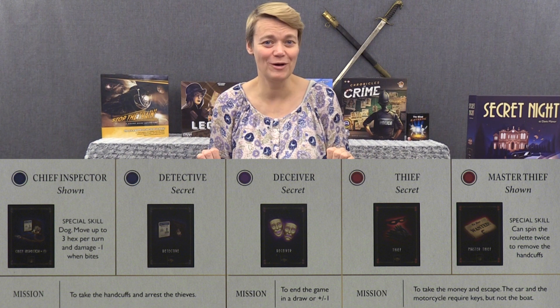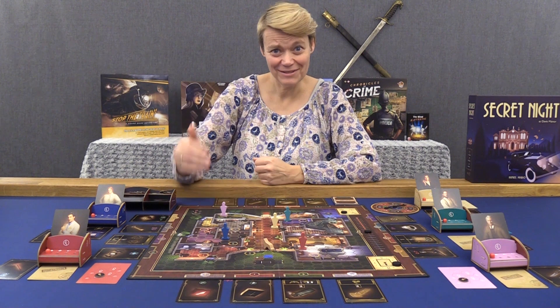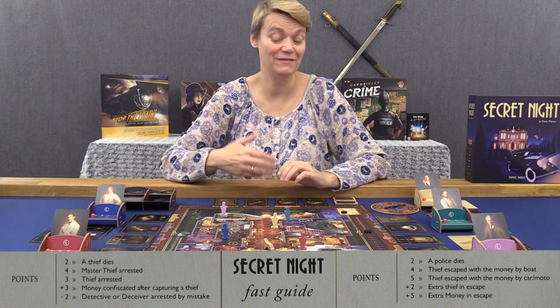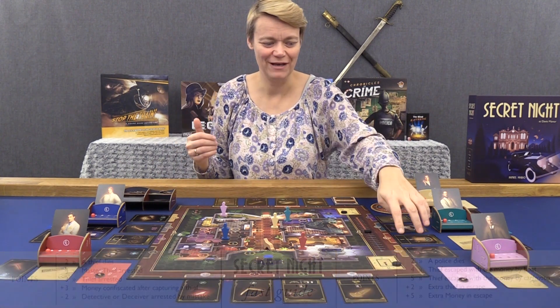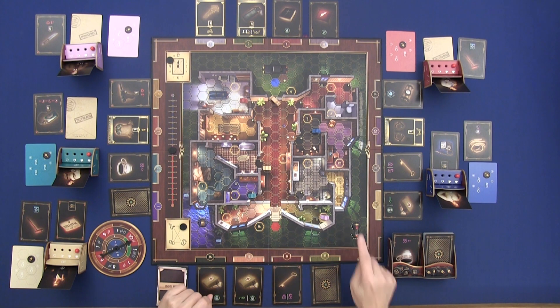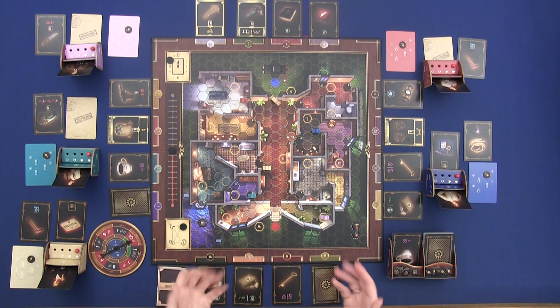If you have an odd number of players, one player will play as the deceiver. The detectives can score points by killing or arresting the thieves. The thieves can score points if they kill any of the detectives, or if they run away with some money. They need to find money and then escape with a vehicle — either a boat, motorcycle, or car. For the motorcycle or car, they need to find the keys first.